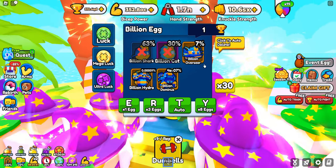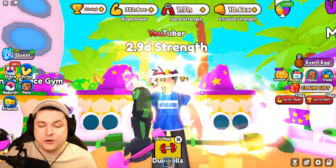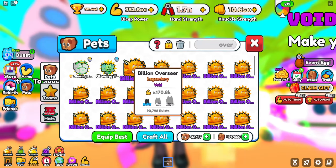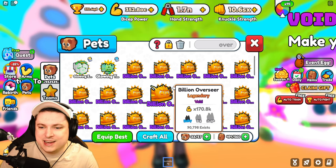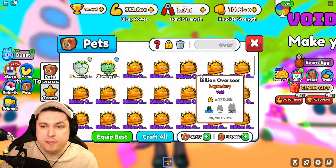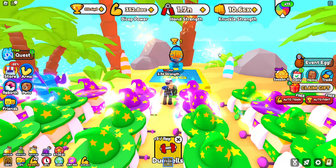The only thing I will actually do is hatch a few billion overseers, because I don't know how good this pet is, so we're just going to quickly grab a little bit. 60 is definitely enough, and let's just see how good they are. So let's go type in overseer, and here we're going to be able to see the legendary overseer — 170,000. 90,000 of these exist; it's actually not that many, because everyone is auto-deleting this.